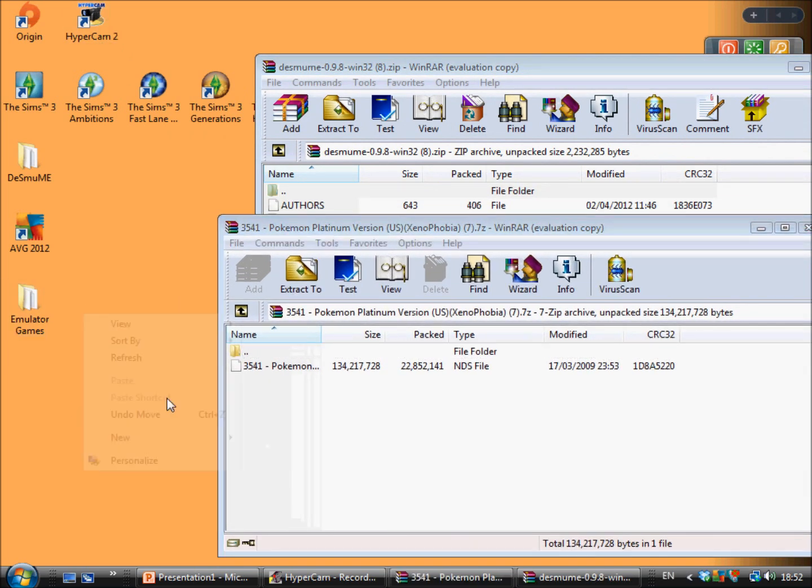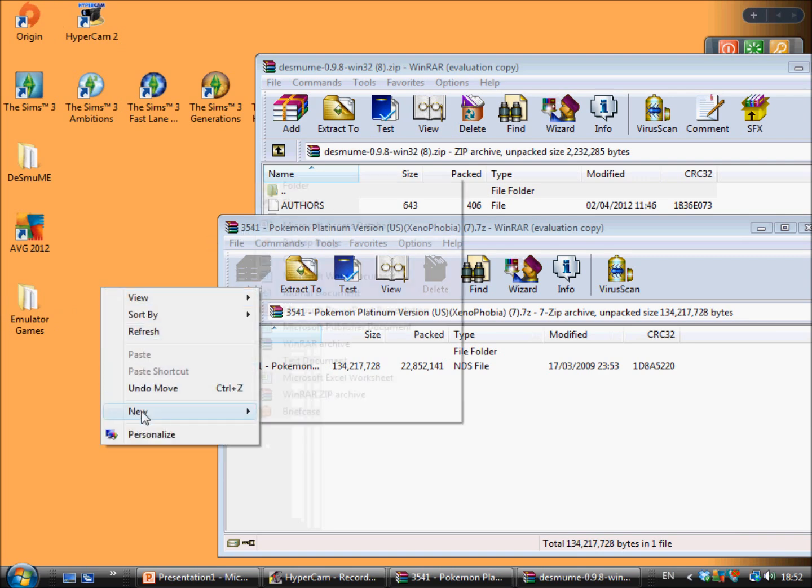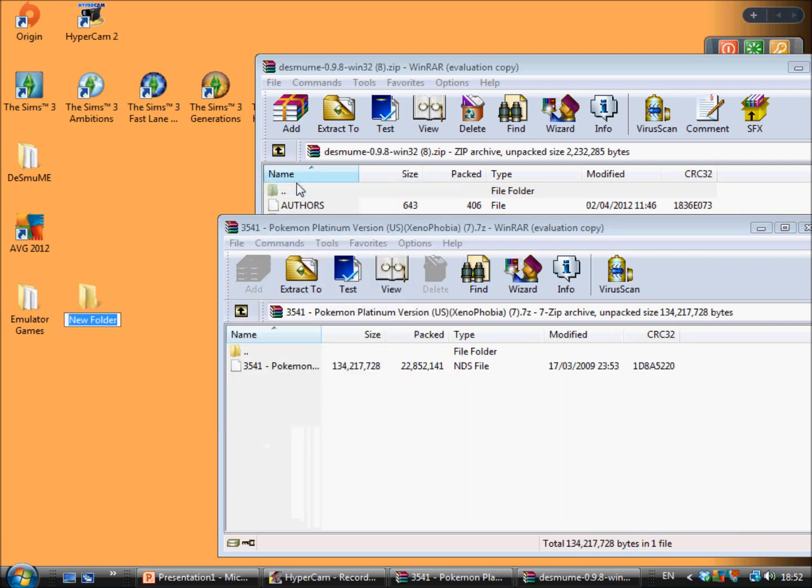Next, you make a folder — you can make a folder anywhere you like, it doesn't make any difference at all. I'm going to make a folder on my desktop. You can name it whatever you want — I'm going to name it Jelly. I have a craving for jelly right now.